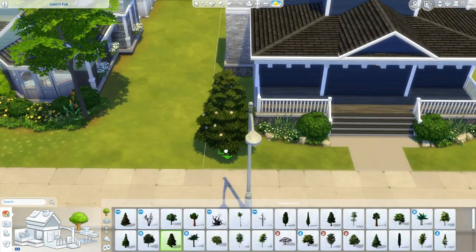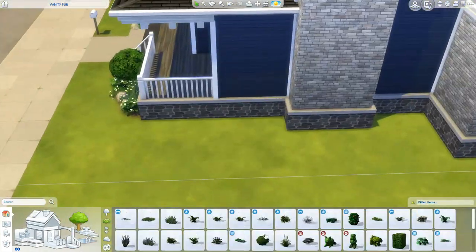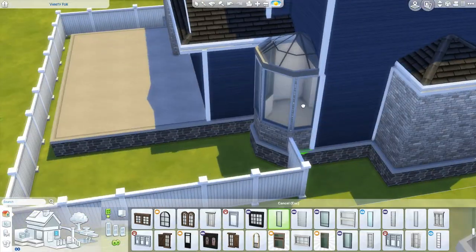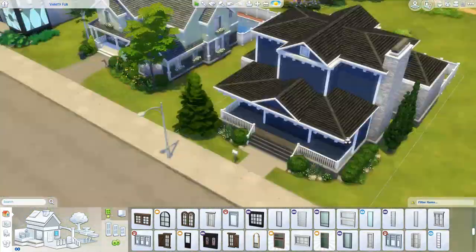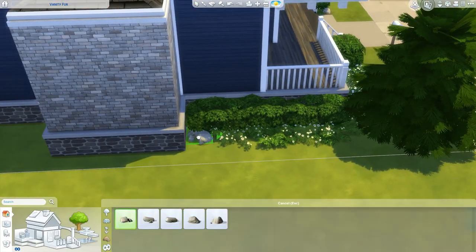They actually all fit in one section of Newcrest. On the right-hand side, we didn't use the 40x20 lot but used all the rest. I think the first one is Thomas's fall/autumn house, then mine, then Ashley's, and Chloe's is on the 40x30. That's what we did, and now we're finally in winter.